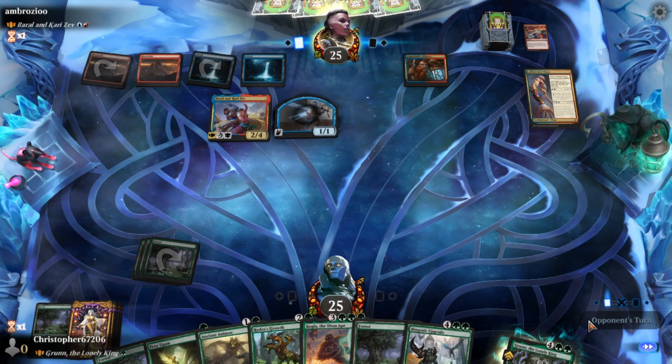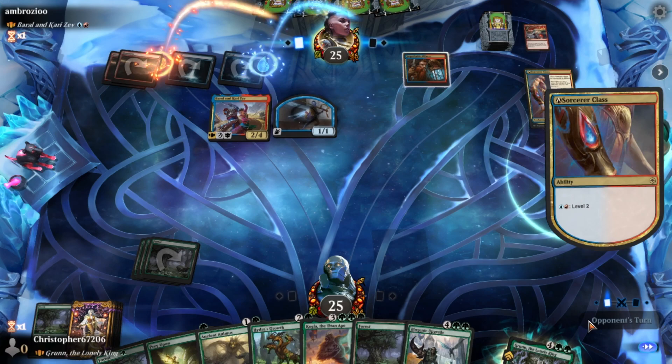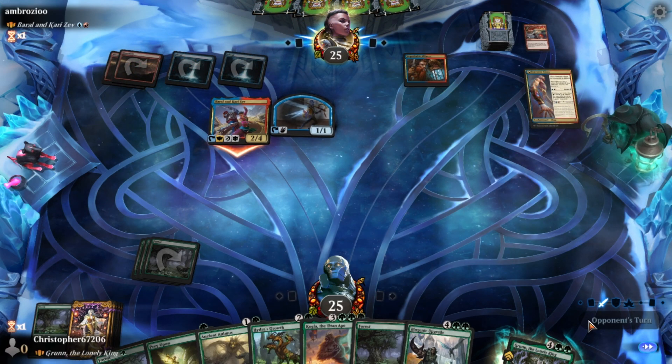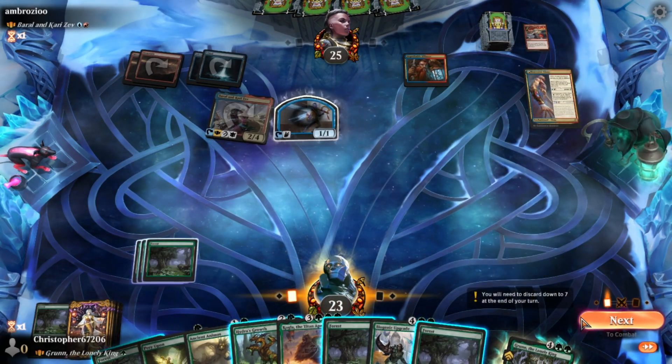Being against the red deck is good because it means they likely won't have the appropriate answers to get rid of Grun, but they're also blue, so bounce is not out of the question.